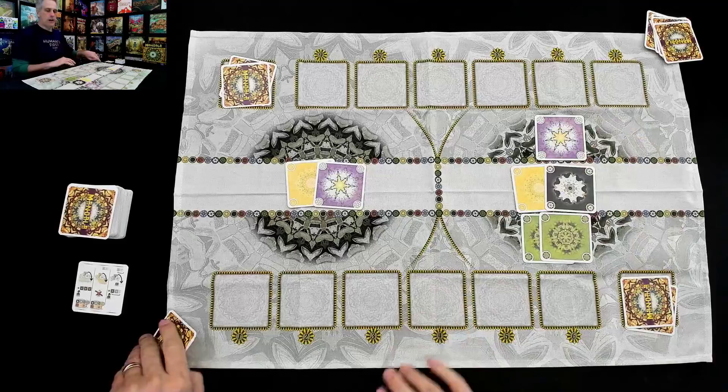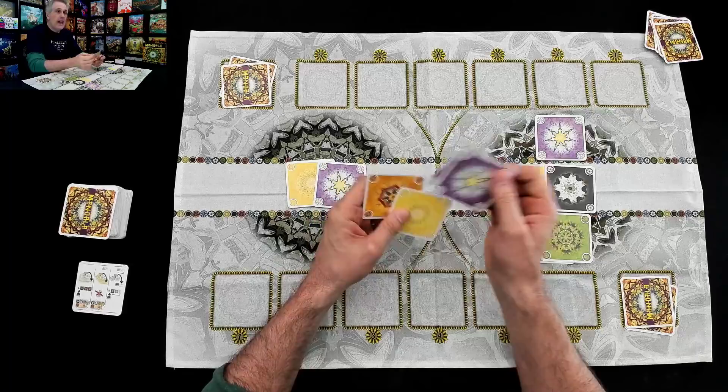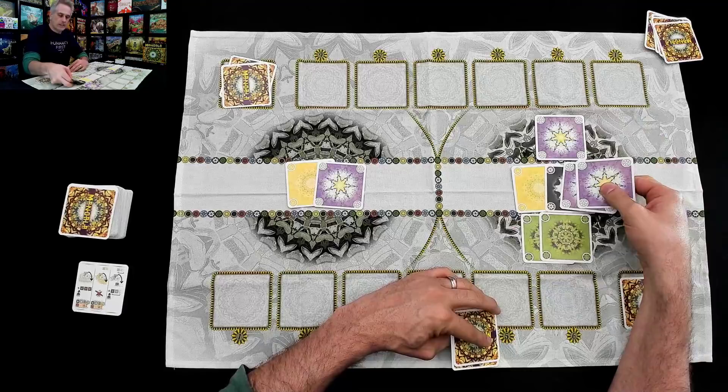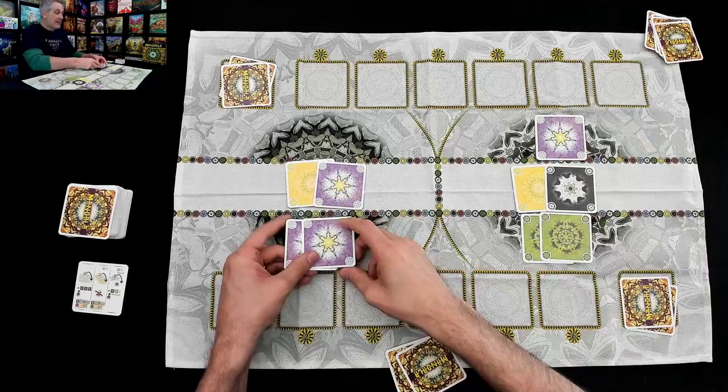By doing this, Jen has prevented me from being able to play purples here. Suddenly my purple cards are useless because she owns purple on this mandala. I can't play it to the mountain to get more cards and I can't play it to my own side — only Jen can play purple. My purple cards, I can't play them over here to try to get control.